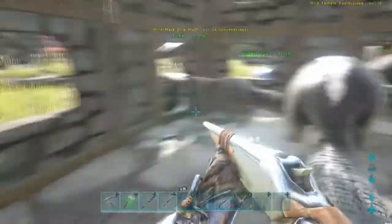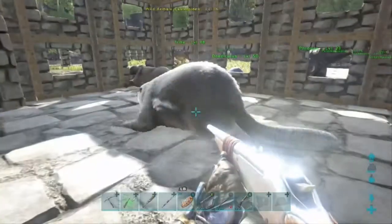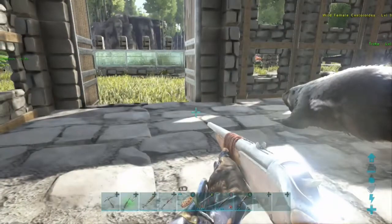The Castoroides is just in here and you can shoot it from the outside. This one's not violent so it's not attacking me, but if it was a dire wolf it would attack you. It's pretty effective and it's nice to have because it's going to make taming a lot of dire wolves very easy. Basically all I have to do is pick one up, throw them in, and that's it.